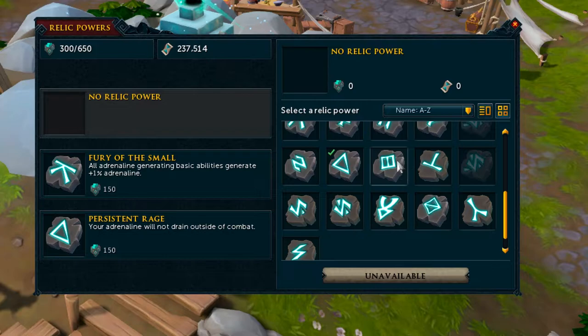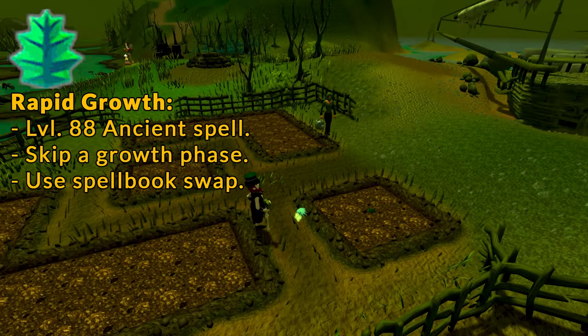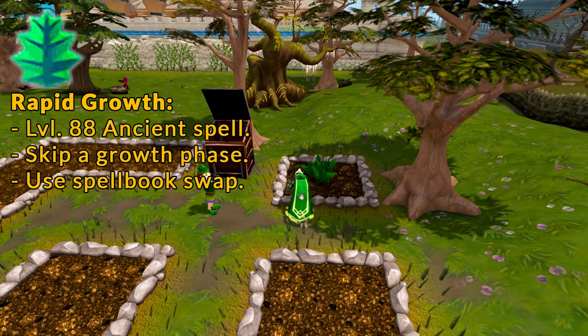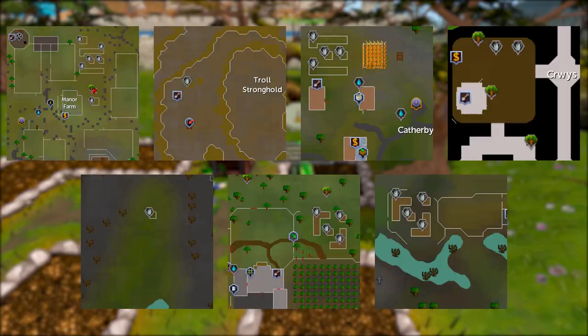The Pharmacology Relic unlocks at level 81 Archaeology, which prevents your herbs and mushrooms from dying. If you don't have Pharmacology, you could use either the Herb Protector or Miraculous Treatment devices from Invention, but these are much more expensive options. Another expensive option is to use the Rapid Growth Spell to skip a growth phase, reducing potential disease cycles to 2 from 3 if you're using a Green Finger Aura. You can also monitor your herbs with the Remote Farm Spell or Remote Farming device at the Manor Farm and cast Cure Plant if they become diseased.